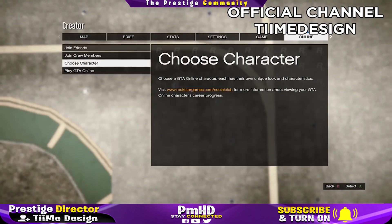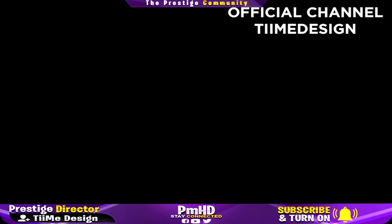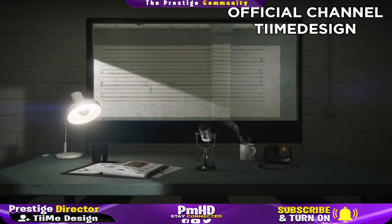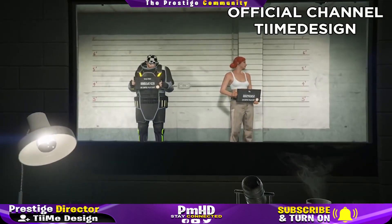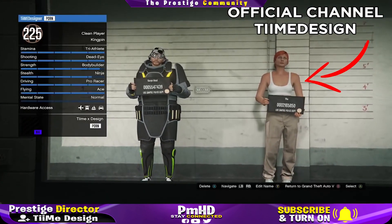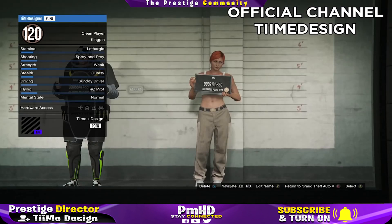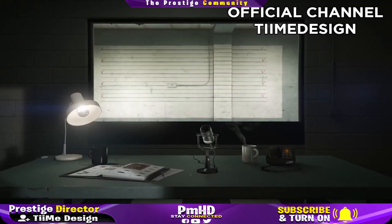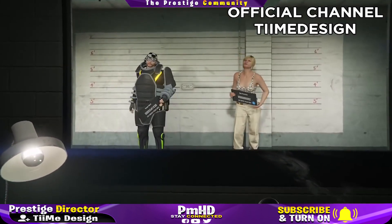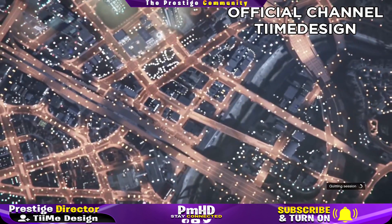Now go to Online and choose character — this part is very important. Do not pick 'Play GTA Online' or anything like that, otherwise you'll have to redo the race step. Make sure you do swap character — that is the most important part. Pick your second character, the female one you put the outfits on. Then delete that second character — not your main, your second character only. Once done, spam B or O on PlayStation to go into story mode.